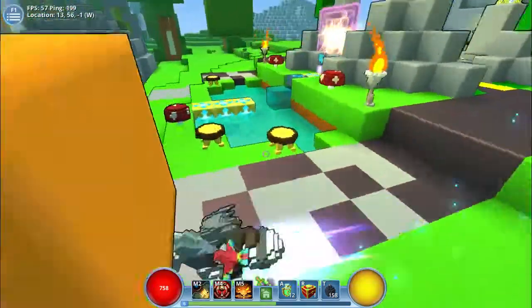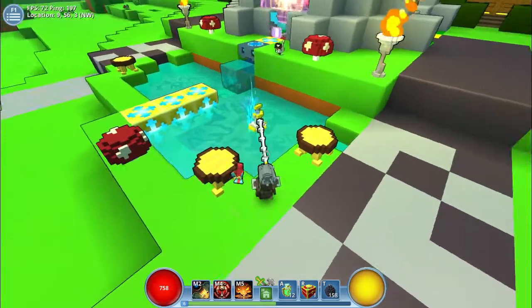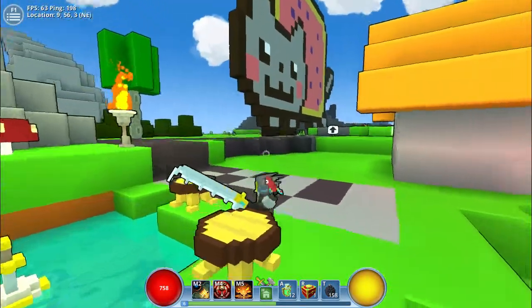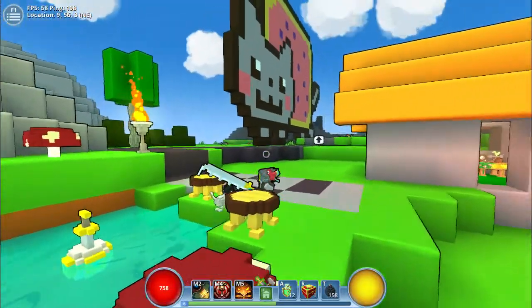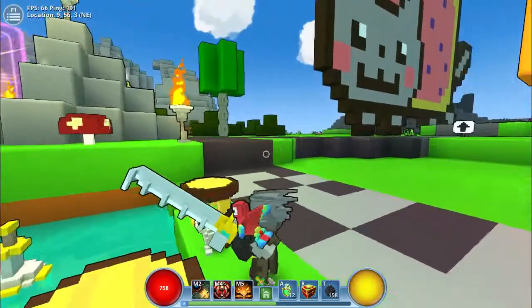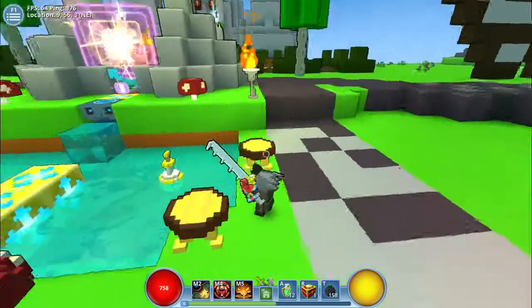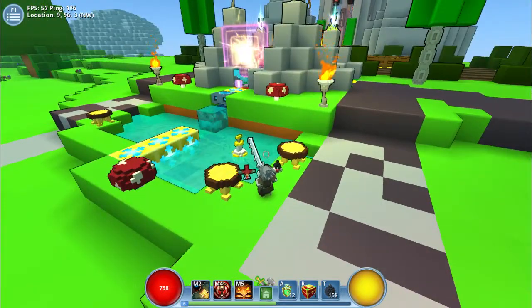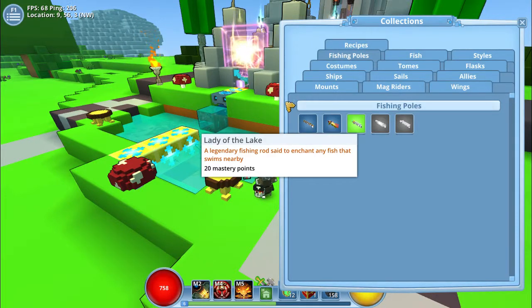I'm quickly going to show you guys the new fishing rod that I unlocked - it's the Lady of the Lake fishing rod. It's like a reference to King Arthur. You see the sword in the stone in the lake. And our fishing rod is kind of like a sword with stuff on top of it. The description says 'Legendary fishing rod set to enchant any fish that swims nearby.'